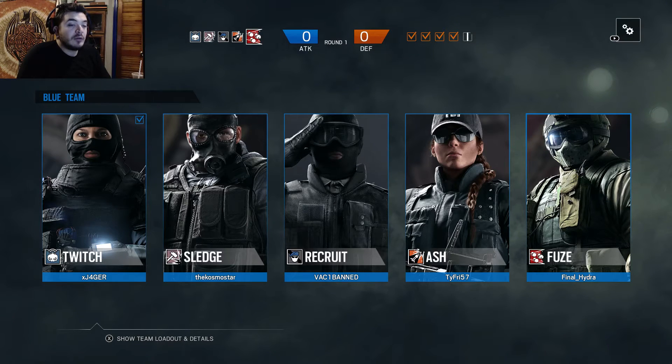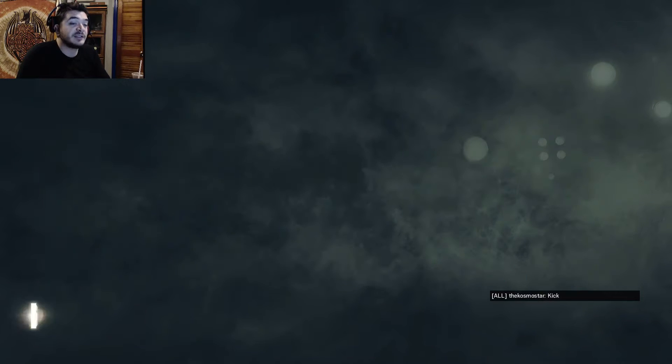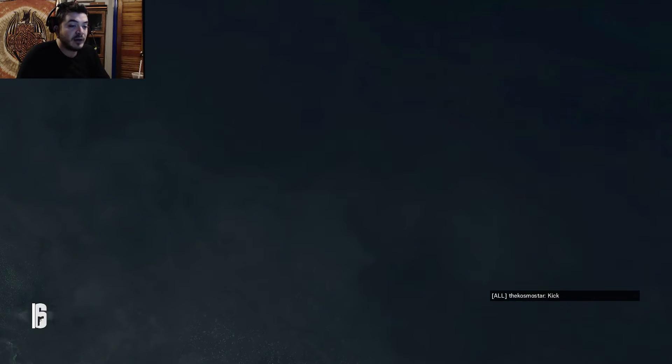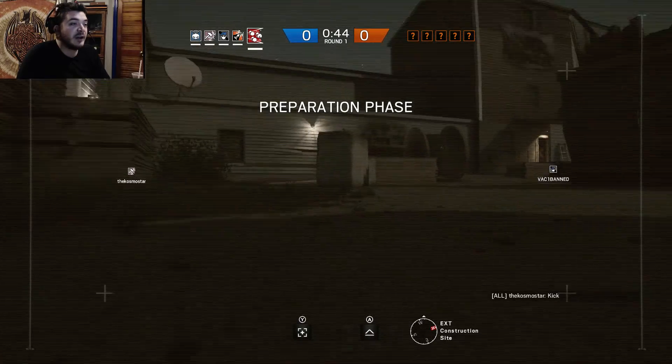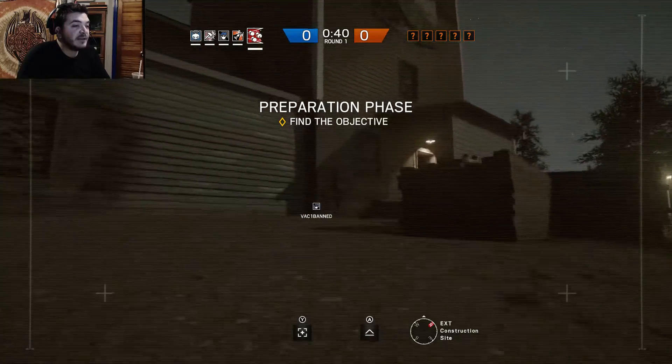So it's 5v5, we all pick operators. You see this guy here as recruit - basically people who don't have operators unlocked. He's allowed to play as a recruit and then he'll go into the game with whatever gun he wants. Now on the attack step, during the beginning phase of the level, we basically have to take these little drones that we're piloting right now - these are not the people.